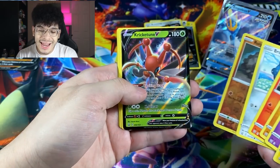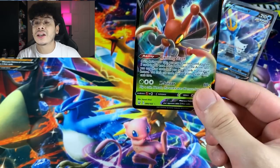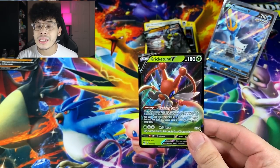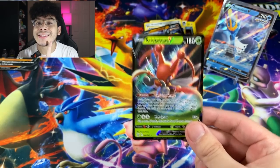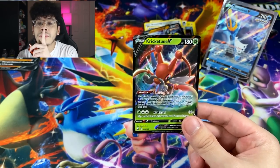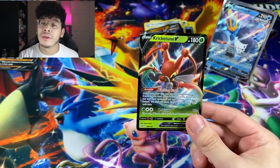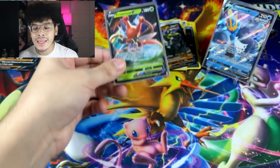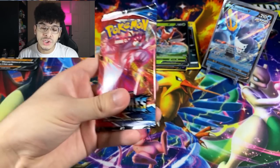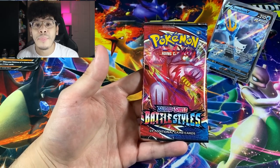We got a Manectric regular rare, and now we're down to our two final Battle Styles packs. Let's hope there's some heat — we only got one Ultra Rare so far. We got a Cricketune V Ultra Rare. This is the card you can literally hear — stay quiet for a couple seconds and you can hear this card. We got ourselves an Ultra Rare, which is good because it adds to the Ultra Rare pile.